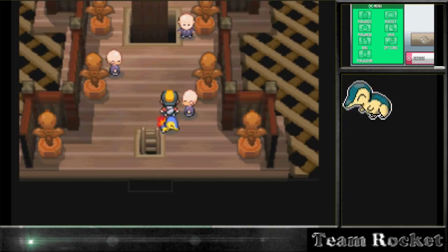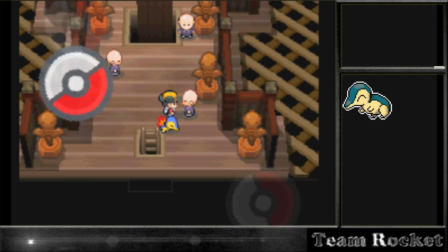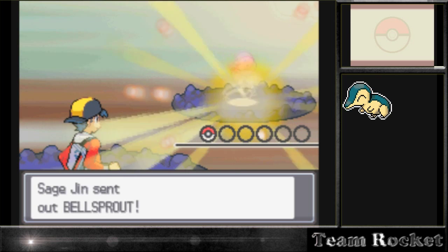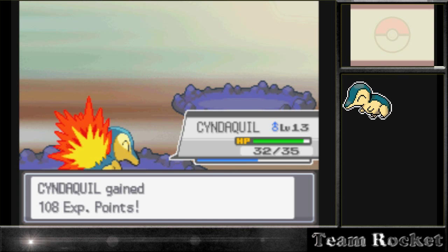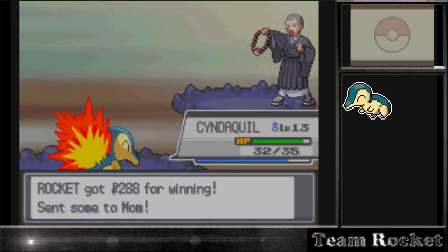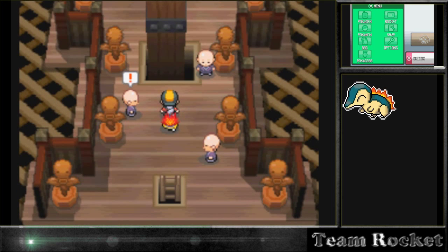We're going to battle these three characters. They're trying to find enlightenment in Pokémon, which is good - they appreciate Pokémon for what they are, not just as tools for battle like our rival, Silver, or Giovanni's son. Now they have level 6 Bellsprouts but they're not going to be any match for our Ember. Every time I see a Bellsprout it reminds me of that one episode in the Pokémon anime where Ash is at the Pokémon League battling a Bellsprout.